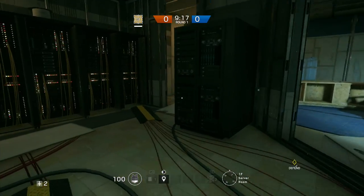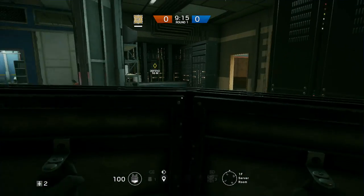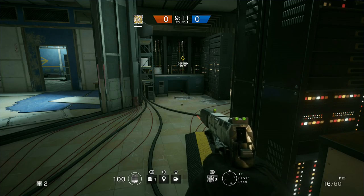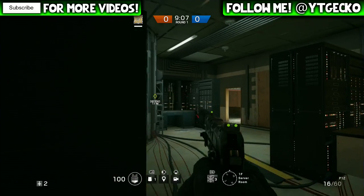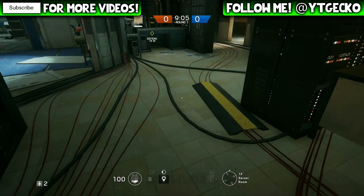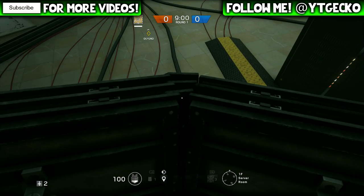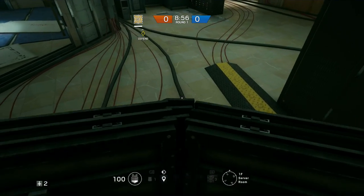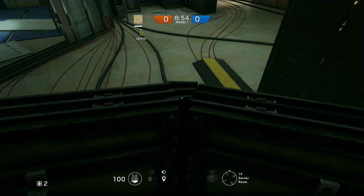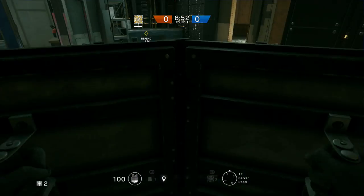Our first spot today is going to be on the map Border. You're going to need a shield for both of these spots today. Both of these are kind of glitches, kind of hiding spots, depending on how you look at it — they're more borderline, so I'm just going to call them glitches, since I already made my hiding spots video for Border. You're just going to take your shield, and this is in the server room. You're going to place it right in the middle here — something like that should be good.